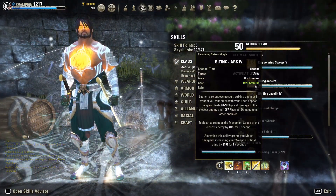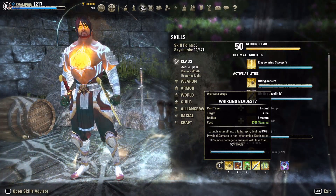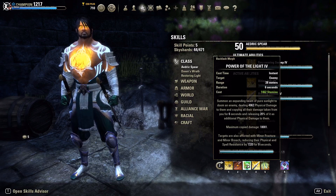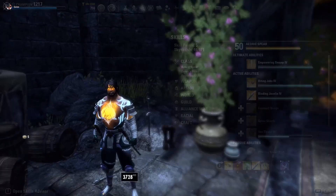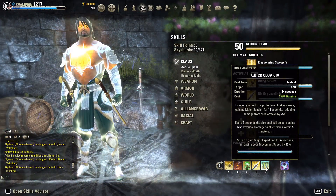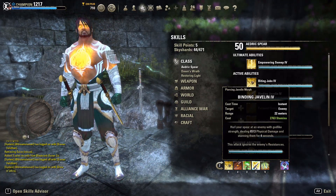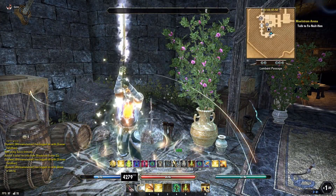Looking at our abilities: Biting Jabs has a 4k tooltip with some splash damage. We're running Whirling Blades as our execute at 8,400 AoE damage. Power of the Light is our damage multiplier — when we want to burn someone down it applies Minor Fracture and Minor Breach to the target. With dual wield, if I apply Minor Fracture and Minor Breach I haven't really needed Major Fracture to burn targets down. Quick Cloak is doing 1,200 additional AoE damage around us. Javelin is our hard CC at 6,500 damage and ignores enemy resistances for true damage.